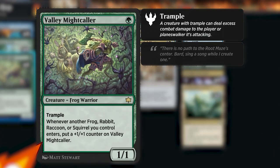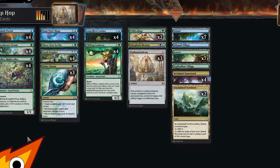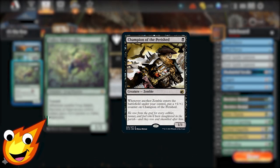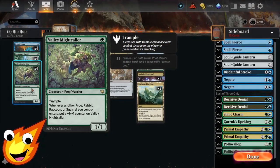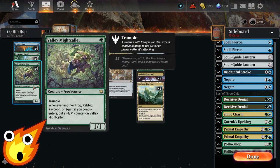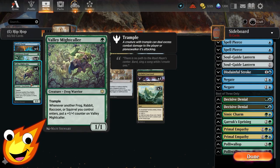This is an awesome little creature that's going to be highly underrated — you'll see why when we get to the gameplay footage. The card we want to put all those counters on is the one and only Valley Mightcaller. It's a one-mana 1/1 frog warrior with trample. Whenever another frog, rabbit, raccoon, or squirrel you control enters, you put a plus one/plus one counter on Valley Mightcaller. It's like Champion of the Parish but for frogs — it starts pumping up very quickly.